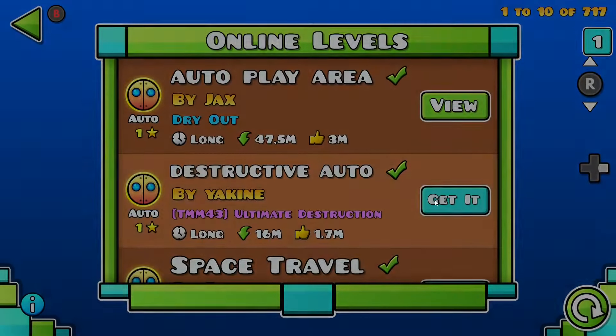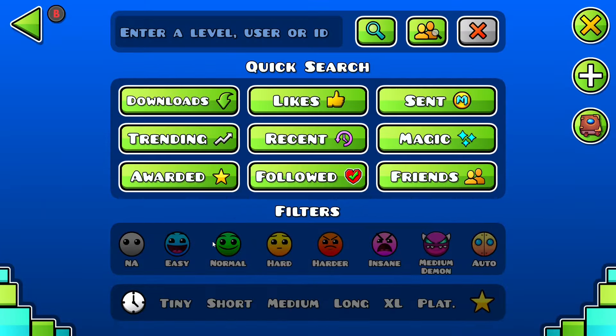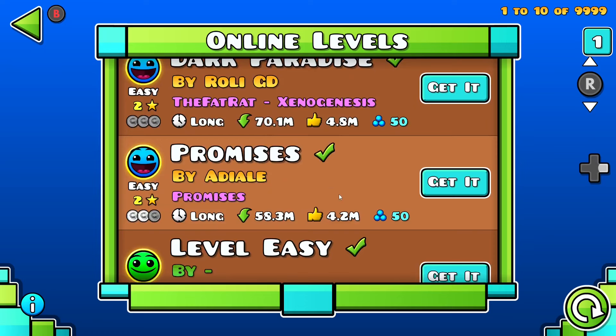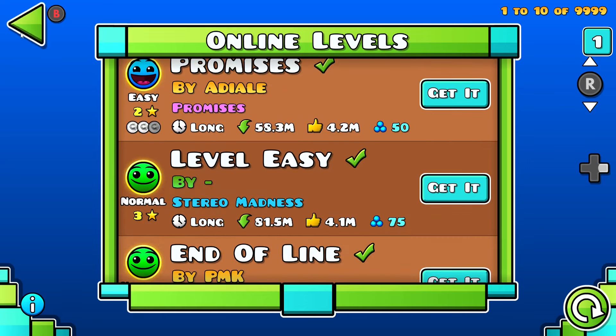Auto obviously gives you no orbs, and I just completely flat out recommend against normal and easy levels for any skill range, because they really just don't give you a lot — 50 orbs for easy, 75 for normal.